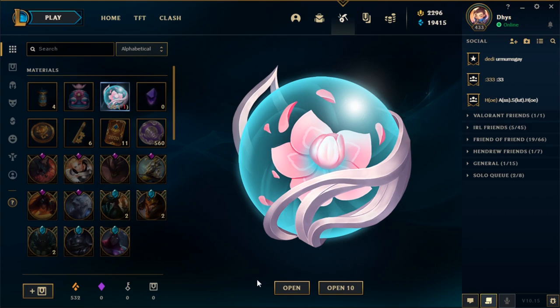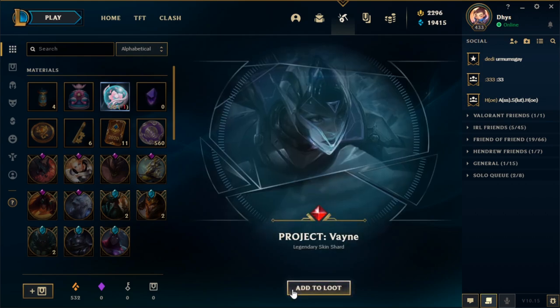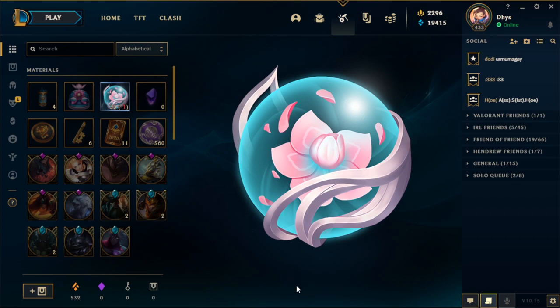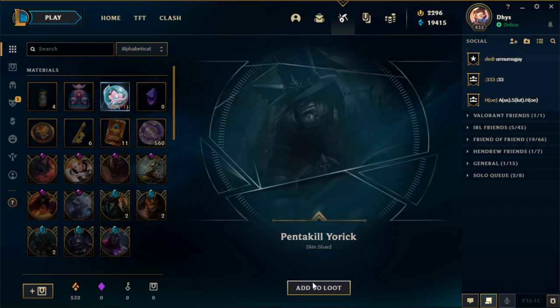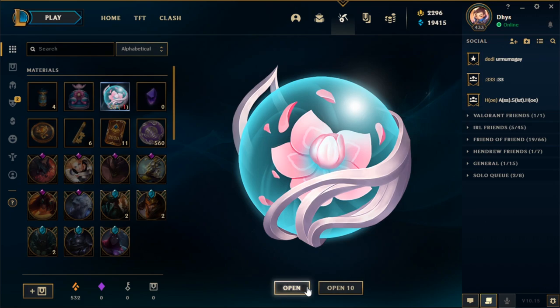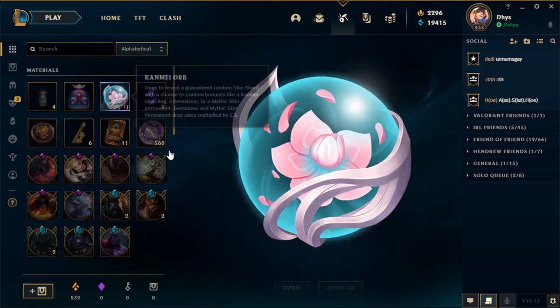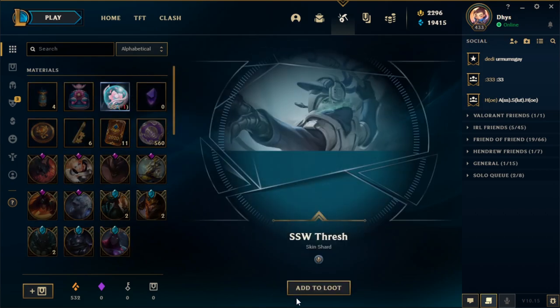We're going to open it one by one. Straight off the bat, we got Project Vayne. I don't know why I'm getting so hyped because I already have that skin, but let's keep going. One legendary skin so far. Tentakill Yorick — not too bad, I don't play Yorick. Festive Maokai, okay. Could be worse. Samsung White Thresh. Come on, give me my epics, my legendaries.